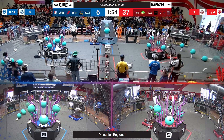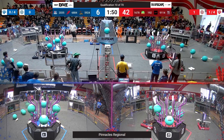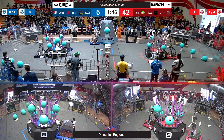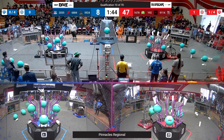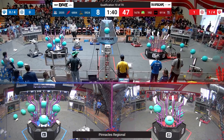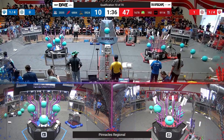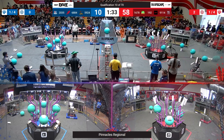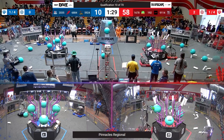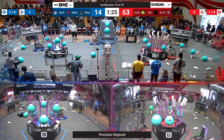Blue Alliance now having some scoring down on L1, courtesy of 2035. Red Alliance, though, is feeling good with no defense on their side. Team 9114, maybe, is hung up a little bit — could be a code reboot. We have our FTA in the box helping the students. Citrus Circuits, though, not going to let their alliance down, as the Red Alliance is looking good.